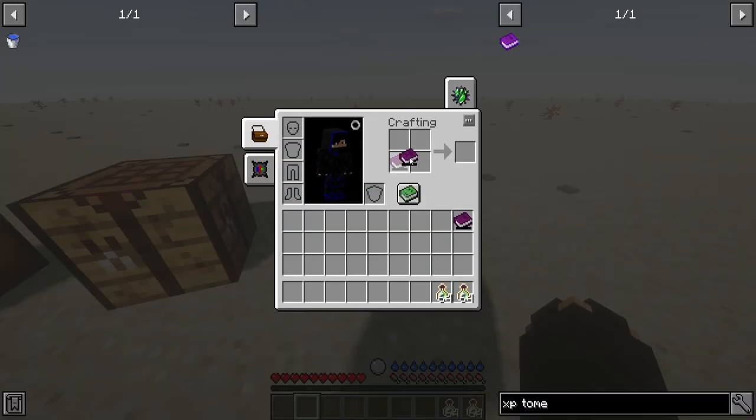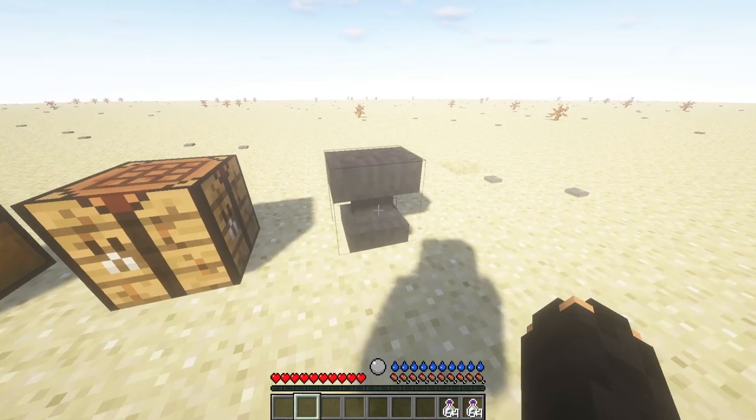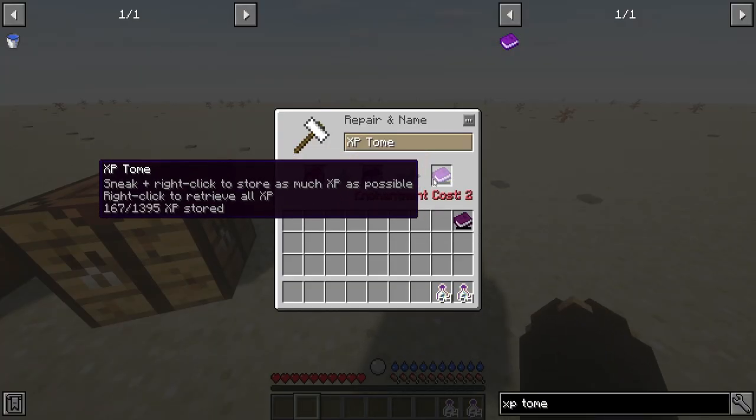You can also do this with crafting — like 2x2 crafting. That gives you 69 XP, but you get less this way. So the best method is to do it through the anvil, which will give you 167.